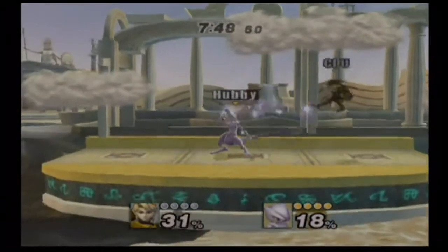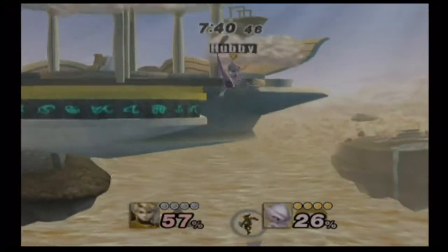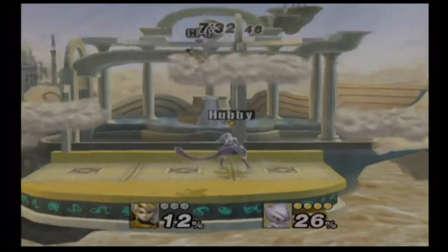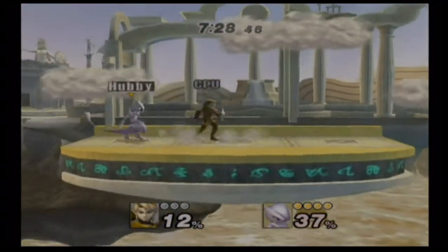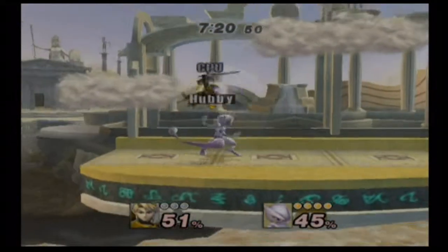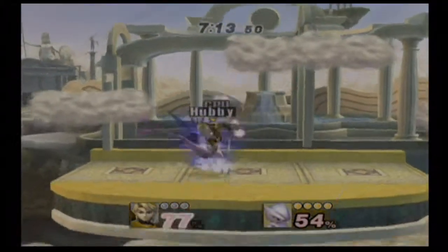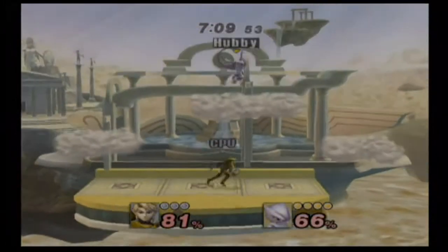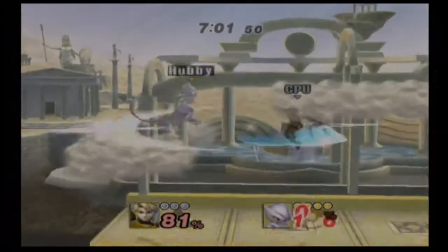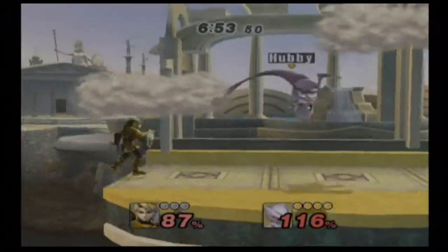Mewtwo is one of those characters that feels like: I'm going to knock you back, combo you a few times, and you're dead. He has that nostalgic moveset and I really like Mewtwo. Until I discovered tier lists and realized he's not that great — but in this game I think he can really compete with the big guys like Fox, Sheik, and Falco. He's heavier, I believe, since he drops a bit faster. When playing against Mewtwo, I'd recommend looking out for Teleport — his up special — because he can act out of it. It catches my friend Danny off guard all the time.